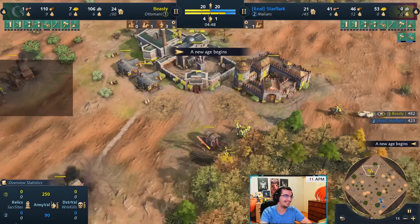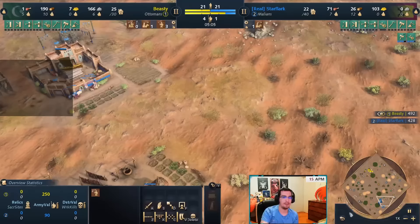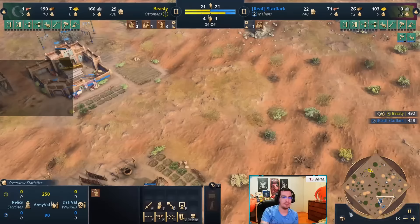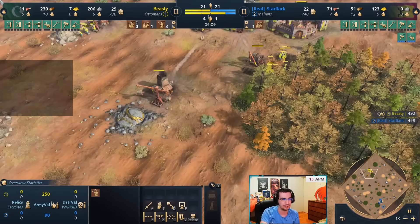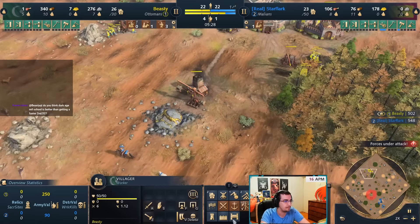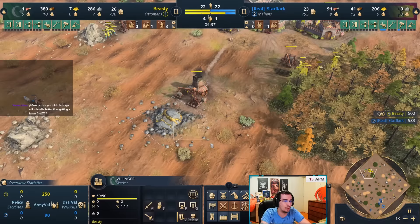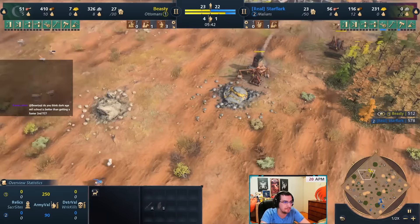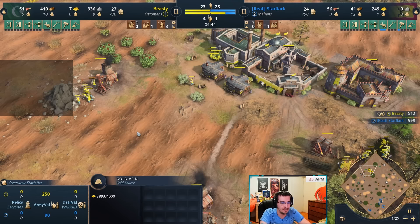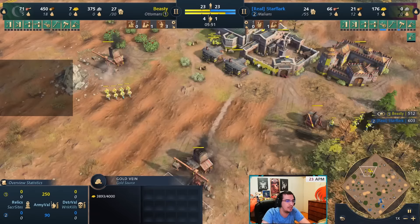People ask if they should build the second military school before the second TC - no. The first thing you want is a second town center, then build the military school later. I switch to sipahi now because I have three spearmen. Most of the time the opponent will make archers, and when they come out with archers you have sipahi to react. You're putting pressure while getting a second town center. I have 10 on wood, six on stone, five on Twin Minaret. For TC placement with Ottoman, put it on the gold.